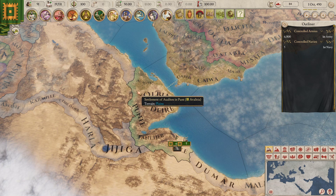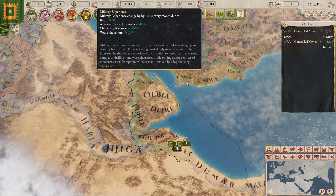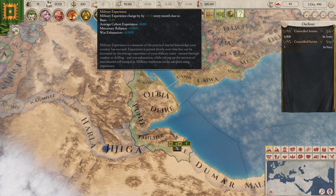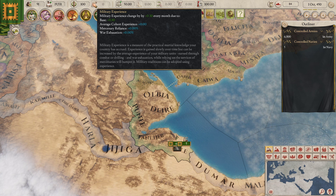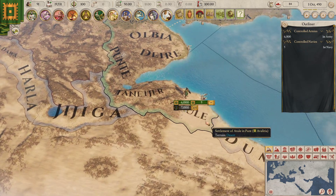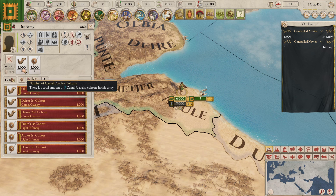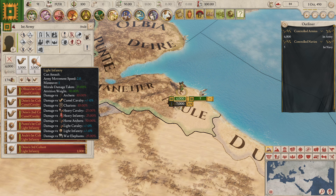And this here is our military experience. It increases a tiny amount every month just due to its base rate. However, it also increases based on our average cohort experience, mercenary reliance — which I assume reduces it — and war exhaustion, which I assume also reduces it. So looking at our army, we have three units of camels and three units of light infantry. I'm wondering if light infantry is still as horrible as it was before, and... yeah, pretty much is.